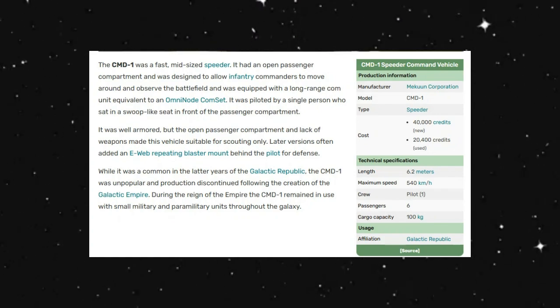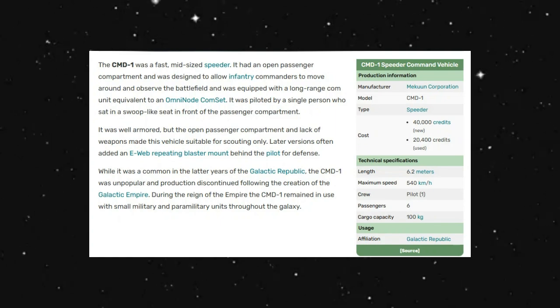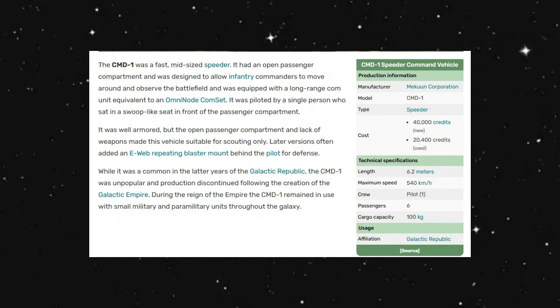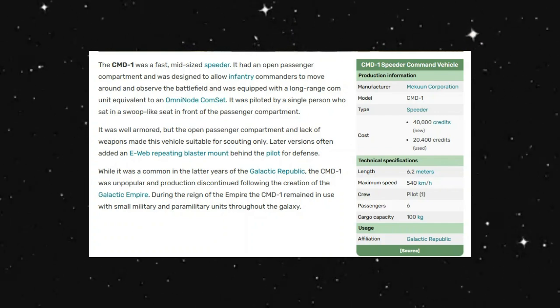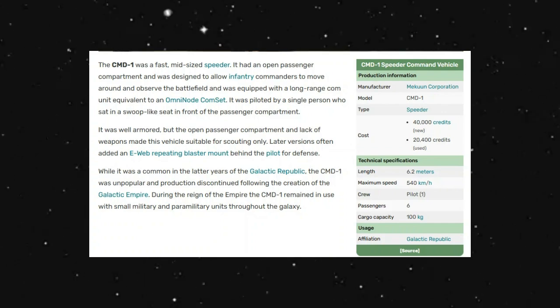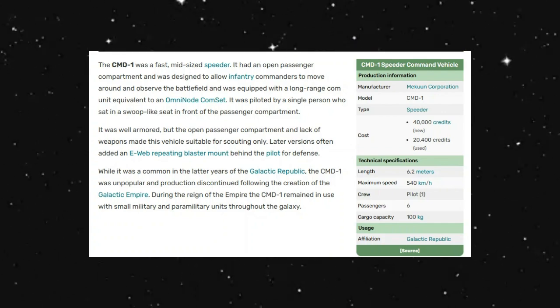But the open passenger compartment and lack of weapons made the vehicle suitable for scouting only. Later versions often added an E-Web repeating blaster behind the pilot for defense. While it was common in the later years of the Galactic Republic, the CMD-1 was unpopular and production was discontinued following the creation of the Galactic Empire. During the reign of the Galactic Empire, the CMD-1 remained in use with small paramilitary units throughout the galaxy.